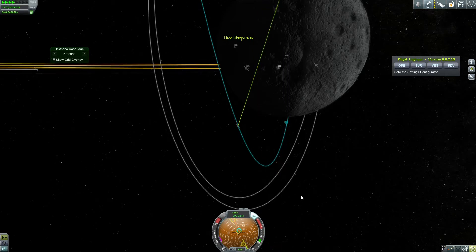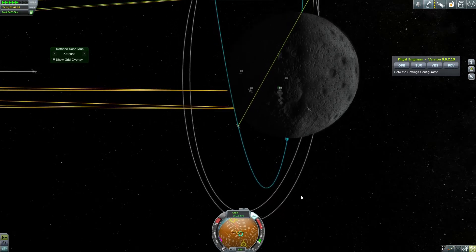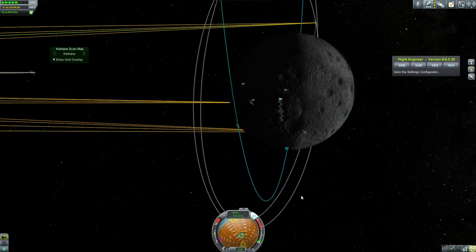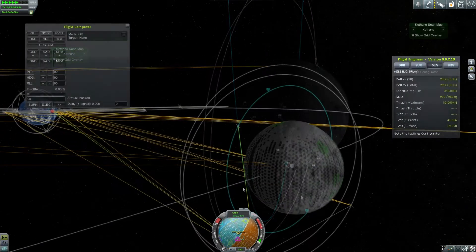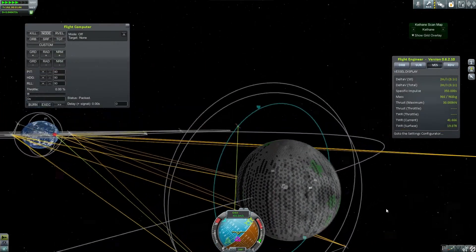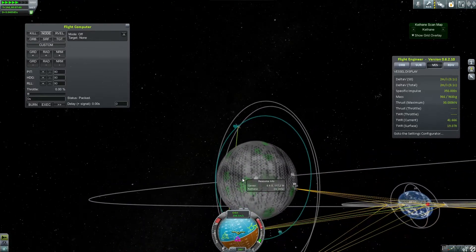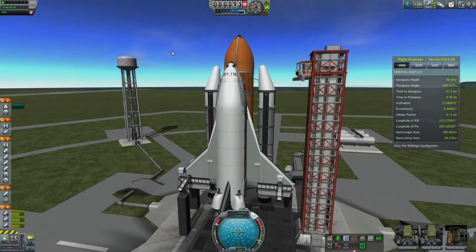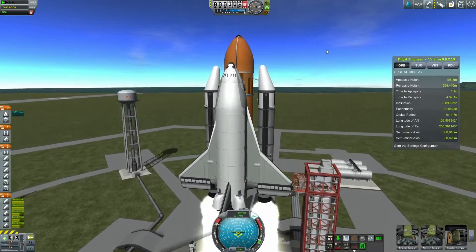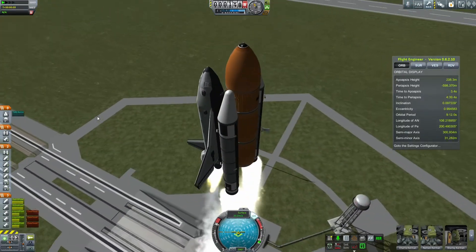As you can see, I did a terrible burn-in with this probe. I should have done a plane correction on my transit, not after I entered the Moon's sphere of influence. So the orbit ended up kind of janky — it drops in and out of sunlight, so it loses power pretty rapidly. But we are scanning for Kethane, because we're going to set up a small Mun base where we can develop our Kethane refining skills.